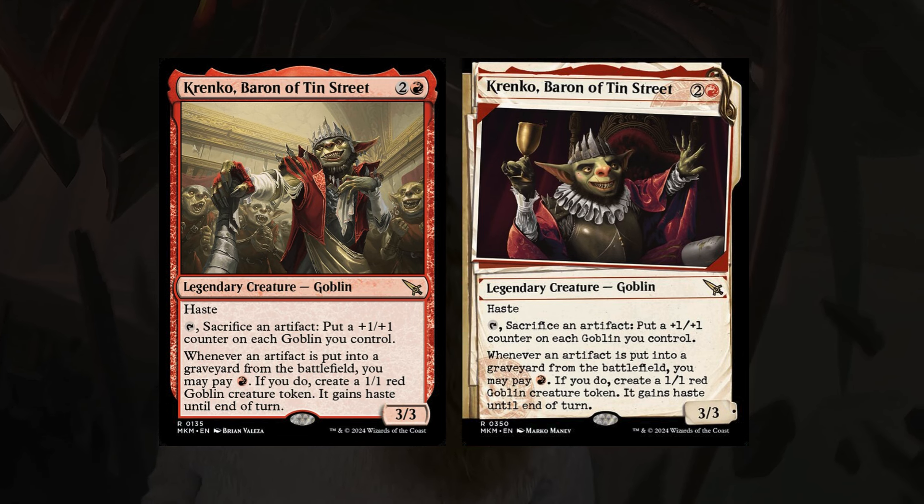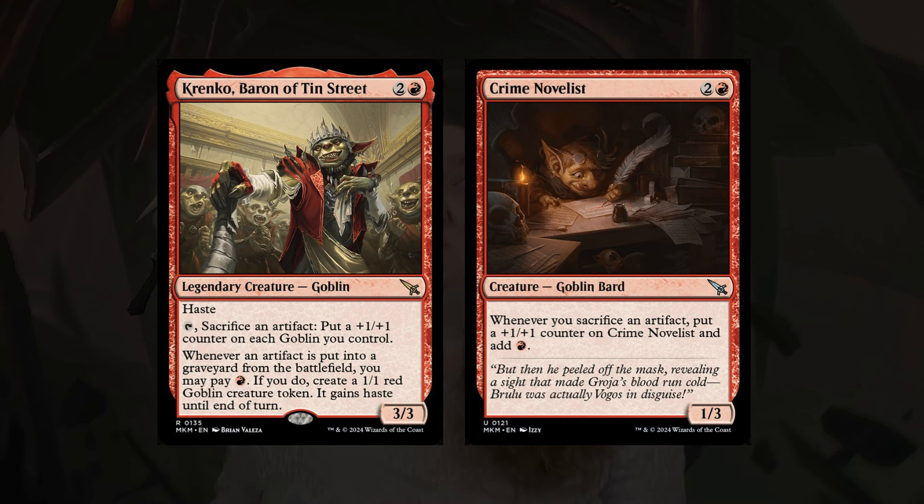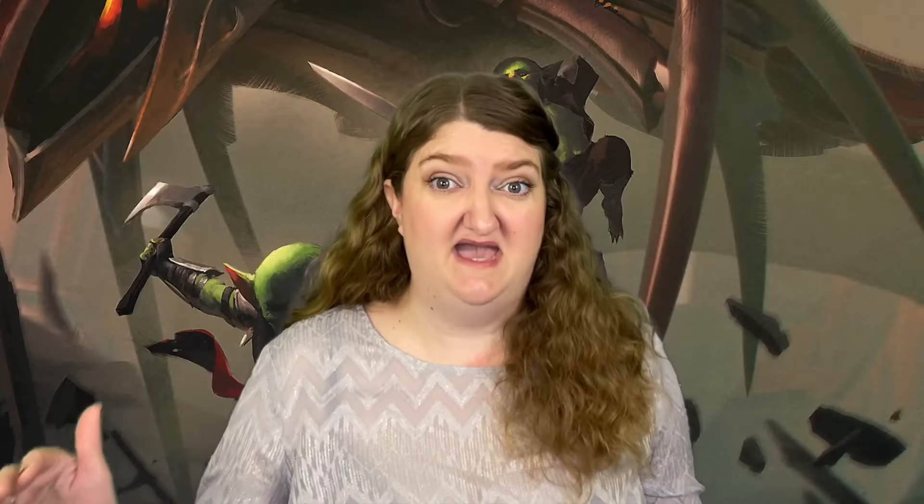Krenko, Baron of Tenth District, is another really cool version of a beloved Krenko card — and they killed him in this set, which we're not happy about. But this card is really cool. I think it's going to be a great new commander for goblins. It has a lot of interaction with artifacts, and thinking back to the old Mirrodin days, there were a lot of interactions between goblins and artifacts. I think you could definitely build something really cool for a Commander deck with this card, and there might even be a couple of ways to go infinite. An honorable mention goes to a nice little goblin called Crime Novelist. He's going to ramp you some mana and has a lot of interactions with artifact tokens — treasures, bloods, whatever you have. Together, I think these two are the beginning of a really cool Commander deck, maybe mono-red or splashing some other colors.